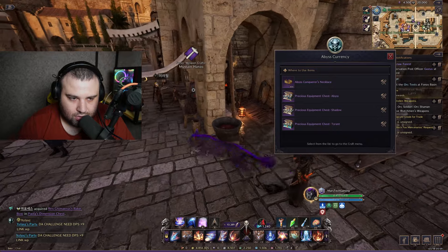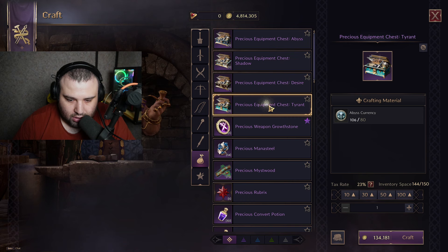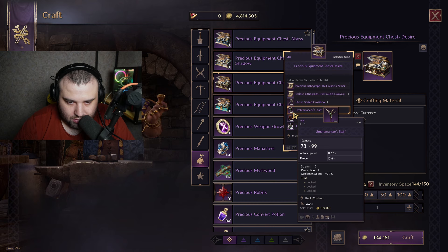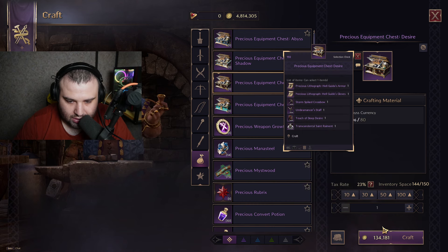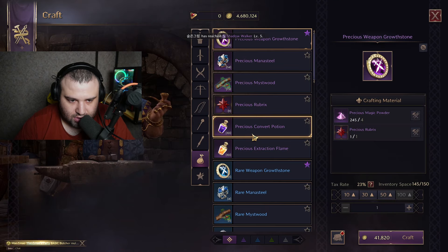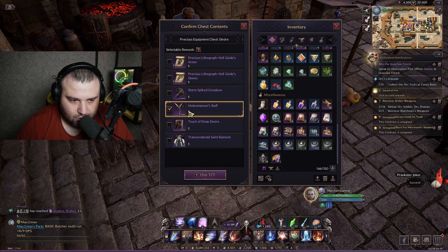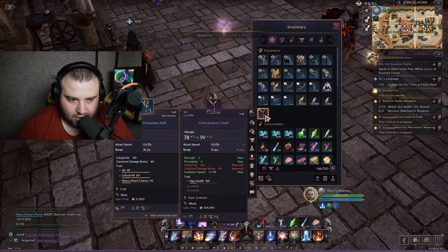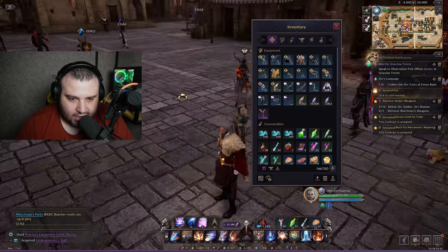I want to craft a weapon for myself — I've been watching for this specific weapon for a while. Let me craft it right now. The chest is crafted — let me open it and select what I want. I'll select it simply and now I have this weapon!